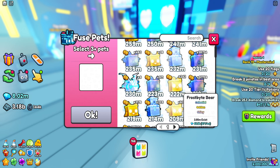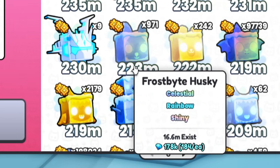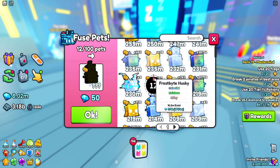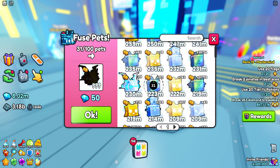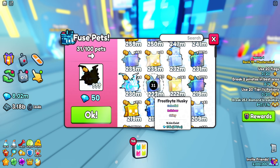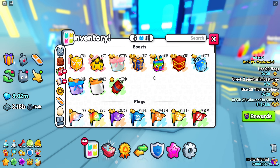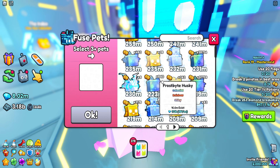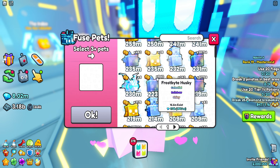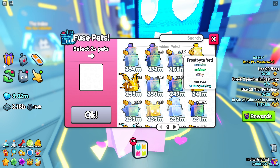Let's try it with another pet that's maybe not as good. This one is 223 million. I'll throw in 31 of these 223 million pets and see what I get. You get one 247 million pet. That's combining 31 of your other pets. Yeah, if you combine a lot of the lower-stat pets — like 30 plus of them — you might get one better pet.